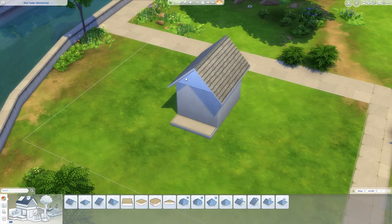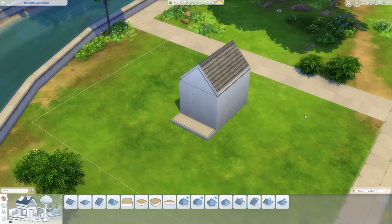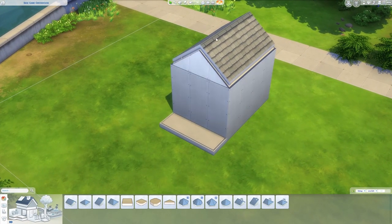After your roof is in position, you want to get rid of the eaves — I feel like greenhouses don't really have eaves, but of course you can keep them if you want. Simply grab the small arrows and drag until the eaves are gone. In my opinion the roof is also a bit too steep, so let's modify it a bit more.